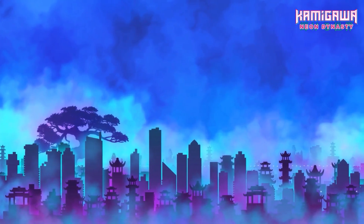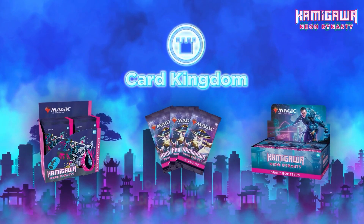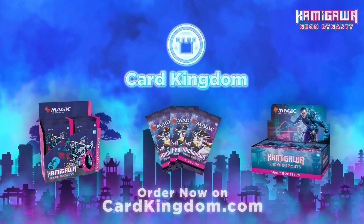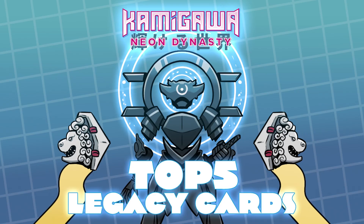Need some new Kamigawa Neon Dynasty cards? You can get them from our amazing sponsor Card Kingdom by heading over to cardkingdom.com/mtggoldfish, and even get a free goldfish sticker — just let them know you want one in your order notes and they'll hook you up.